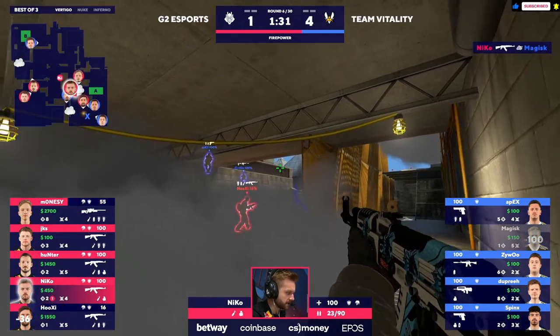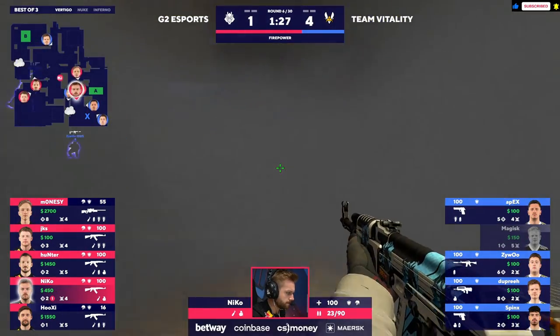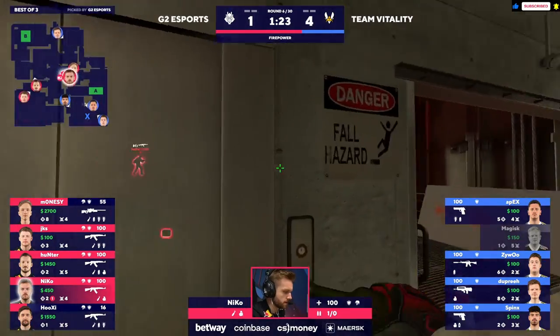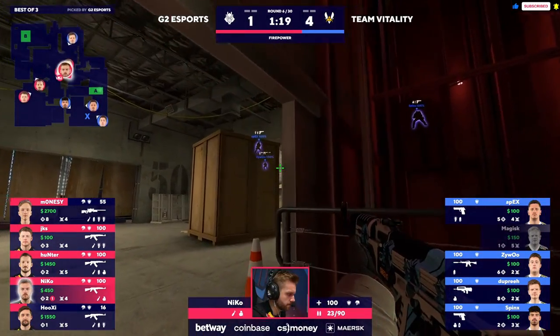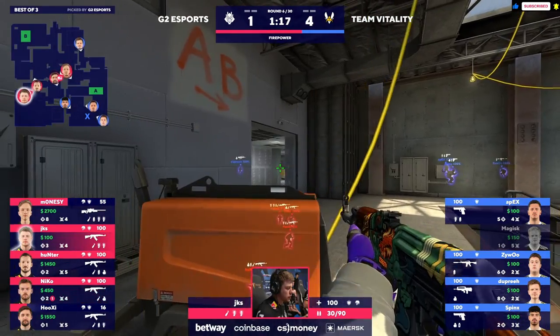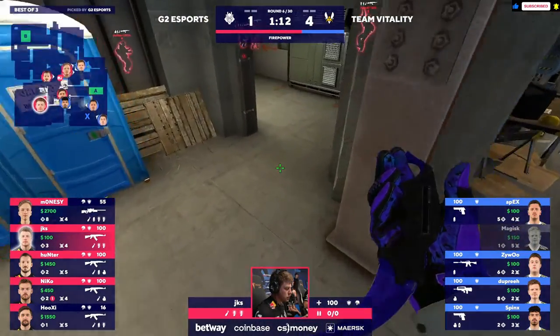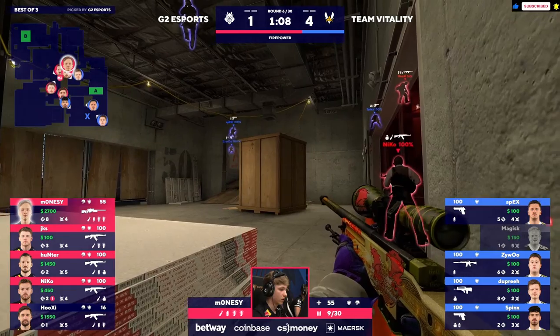The thickness on that nade — Hooksy's almost dead from it — but it's an opening kill nonetheless. Magisk with a rough start, getting pummeled. Very walky, very lurky here from G2 as they sit and wait.